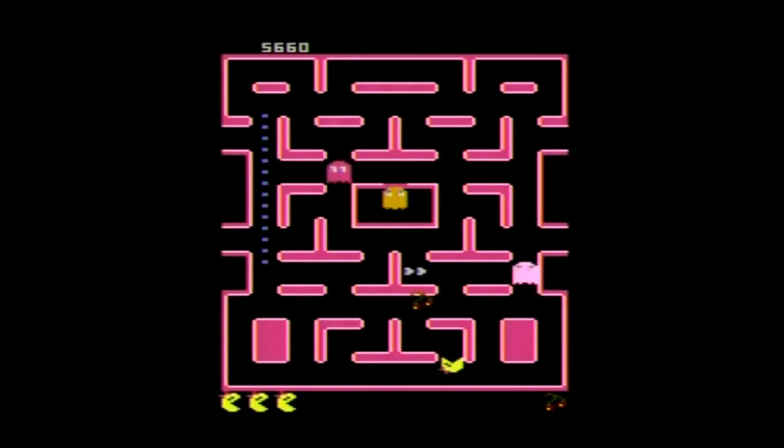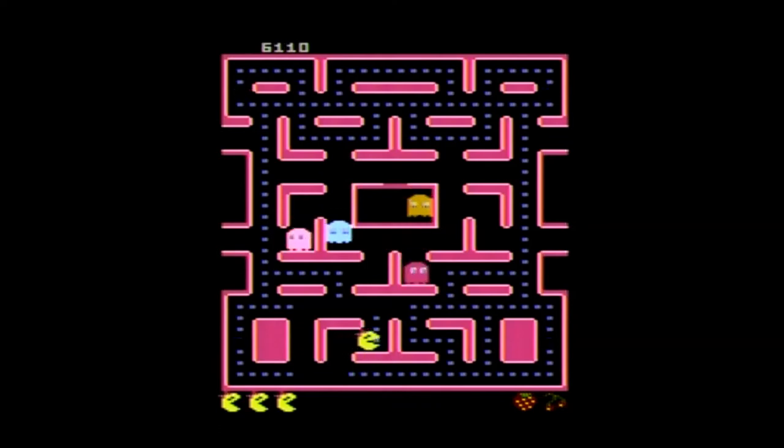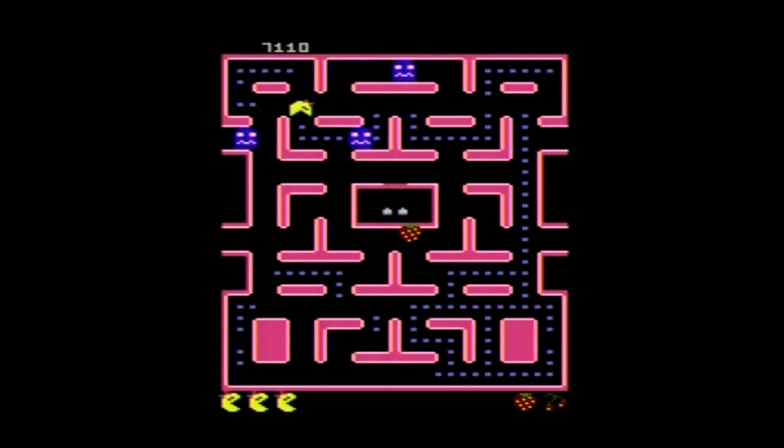There are also various bonus point items that will bounce through stages depending on the level. There is a teddy bear icon — a teddy bear? She's going to eat a teddy bear? That's really disturbing. But there's a teddy bear icon you can get for 50 points, cherries for 100 points, strawberries for 200 points, oranges for 500, pretzels for 700, apples for 1,000, pears for 2,000, and bananas for 5,000 points.